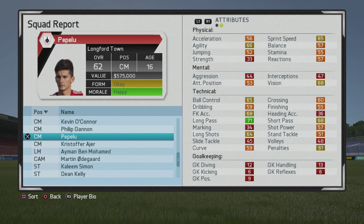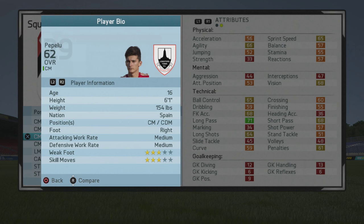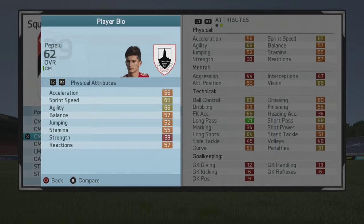What's up guys, in this player growth test I'll be taking a look at Pepe Lu, the 16-year-old center mid who starts at 62 overall. He looks like he's going to be more of a tactical center mid. He is 6'1", right-footed, with 3-star weak foot and 3-star skill moves.